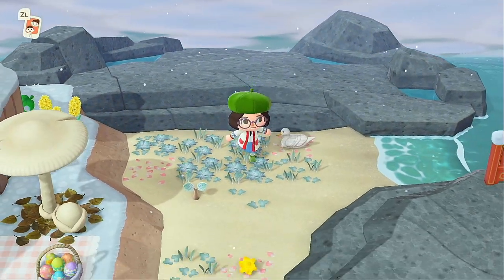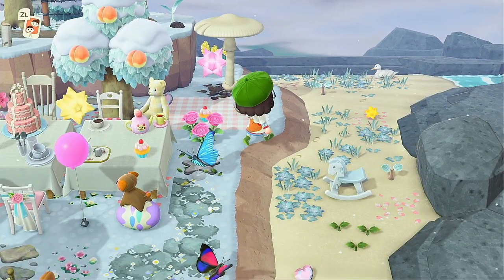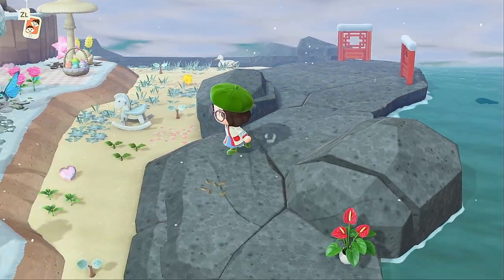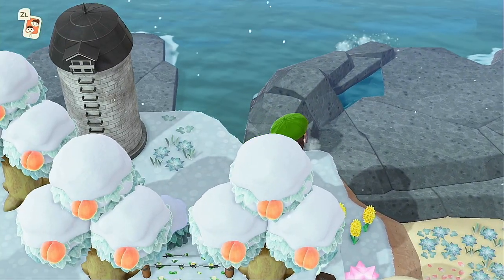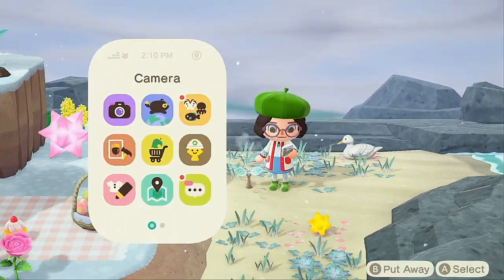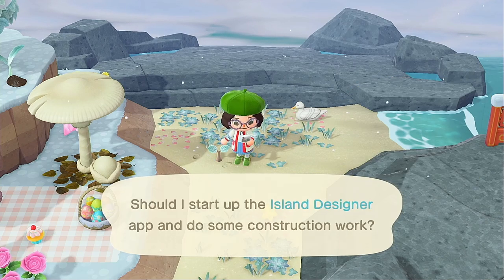Let me show you the area where I'm going to be building this little hot spring area. This is my fairy core tea party area over on the topmost rightmost part of my island. I have this rock over here to the right, a big rock up here, and a little rock back there behind that silo. I cleared out some space for it, so this is generally the area I was planning to use.